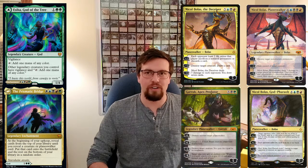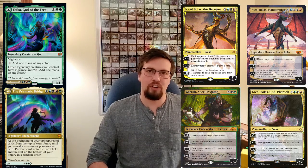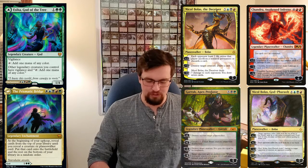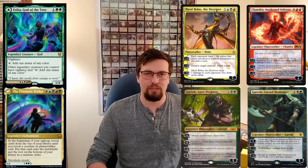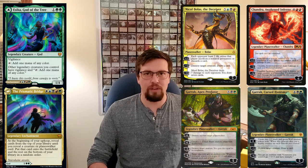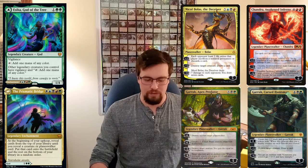There's also Garruk Apex Predator which is just nutty, Chandra Awakened Inferno to make some emblems, and Garruk Cursed Huntsman — another good planeswalker to toss in. There's just a lot of really good planeswalkers you can throw in here. You can basically take this deck however you want.